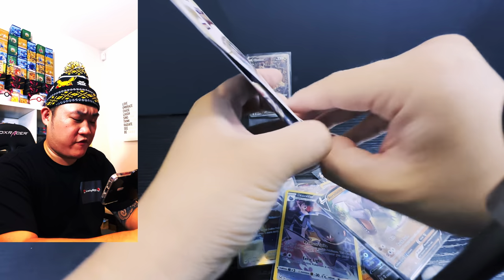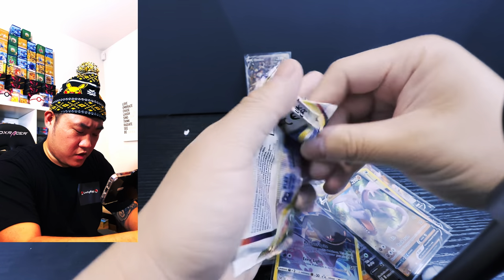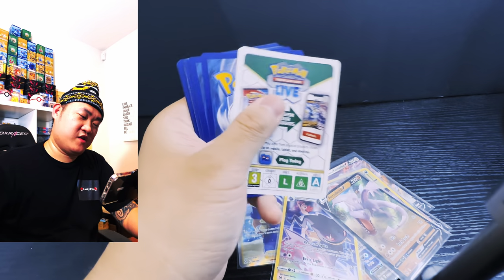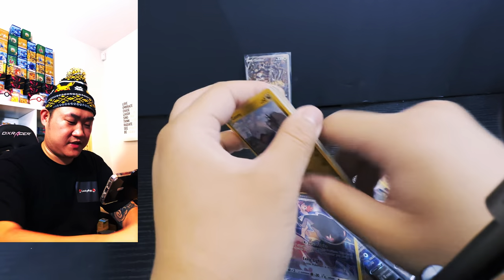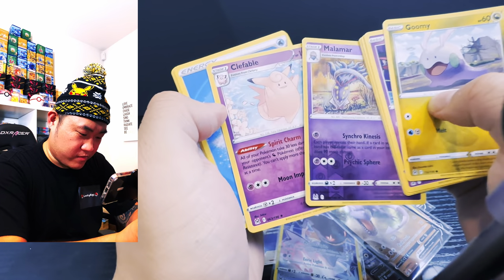And now the final pack of Lost Origin. What color coat can it be? White coat — alright guys, I think this is it. Code for the win — and we have ourselves just a Reverse Holo Matamar. But today guys, we opened 36 sleeve packs and managed to get a whole bunch of hits again.